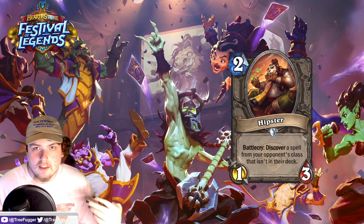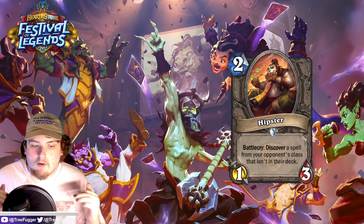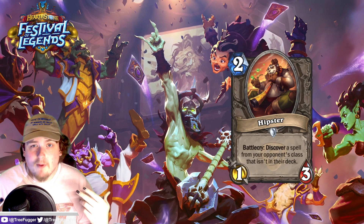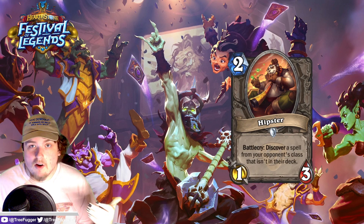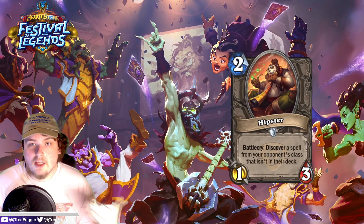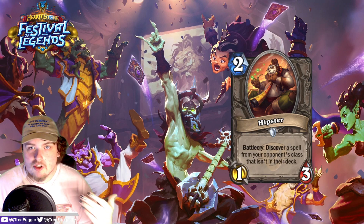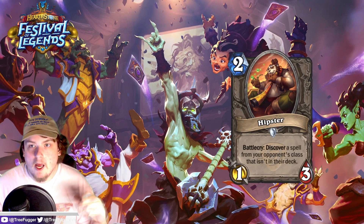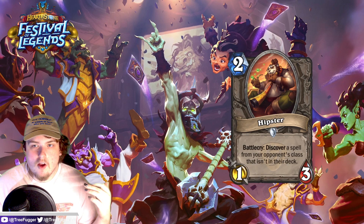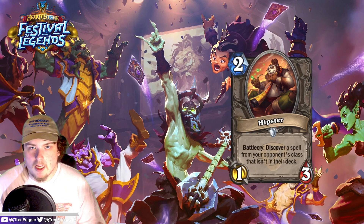That would mean there are balance reasons to not give certain cards the Pandaren tribe yet, which would explain why they're not designing as many pandas as they used to. It's a really beloved race among their players — it just makes sense to give them more cards. I believe we're about to get a Mists of Pandaria expansion very soon. As for Hipster itself: battlecry, discover a spell from your opponent's class that isn't in their deck. This is similar to that other two-mana 1/3 that discovered a card not in your deck — the one that got nerfed because of Shadow Step.